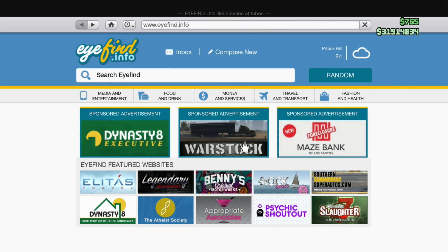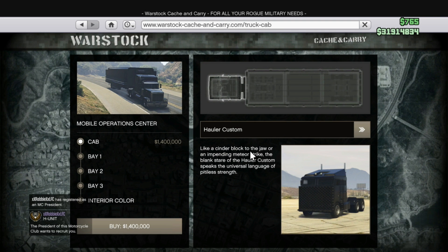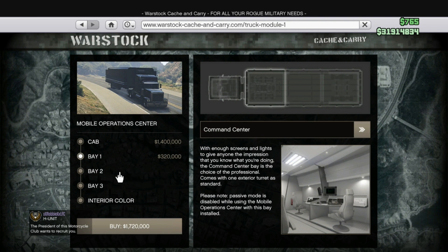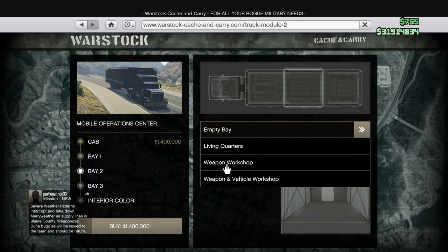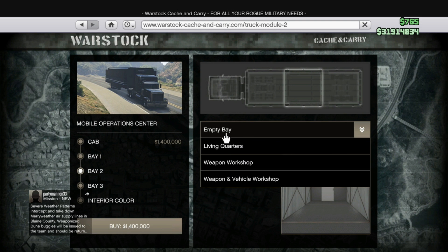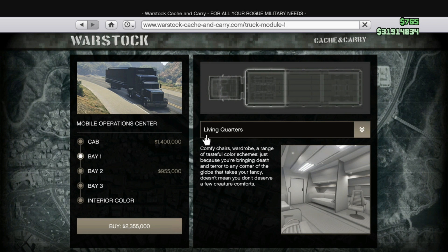I've got the bunker and upgraded it fully. I'm going for that one — bay one as living quarters, bay two as command center. I get it now — weapon workshop and a vehicle workshop, so I can put bay one as living quarters. Hell yeah!